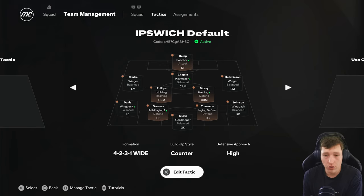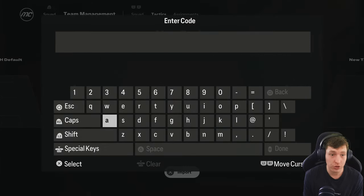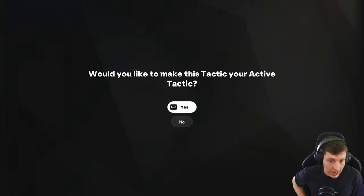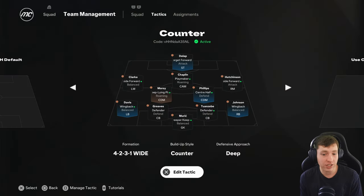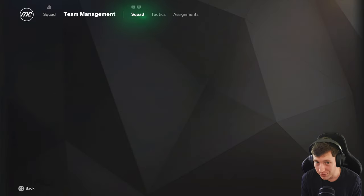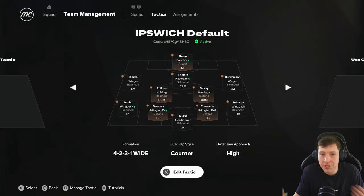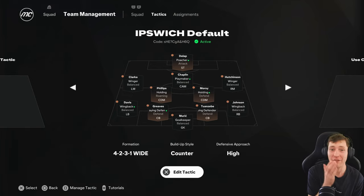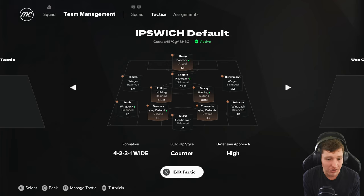I've looked online and got a code that works. I go to 'use code,' load it in — this is the system I want to play — confirm it, save it, now it's active. But as soon as I go back to my squad, into team management, go to tactics, it's back to what it was. I can't change my system. You'd think they'd test this. I've been raging for half an hour because I've had to make the system eight separate times and it will never save. My ideas of being a tactical genius are gone.